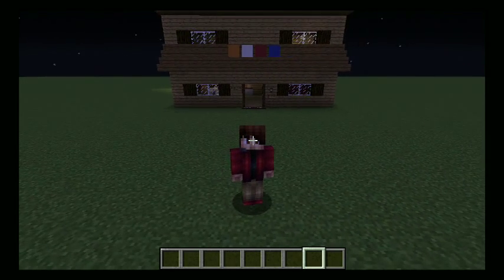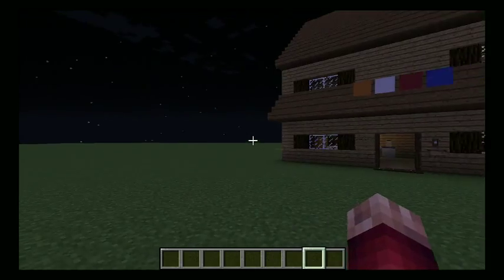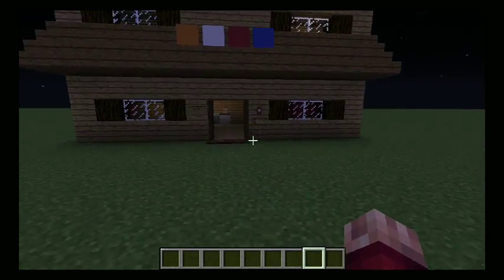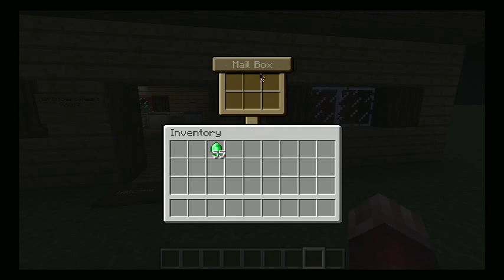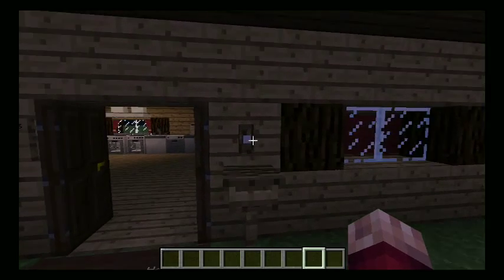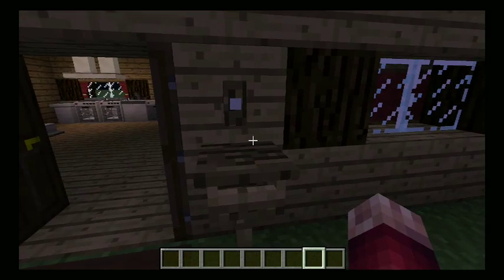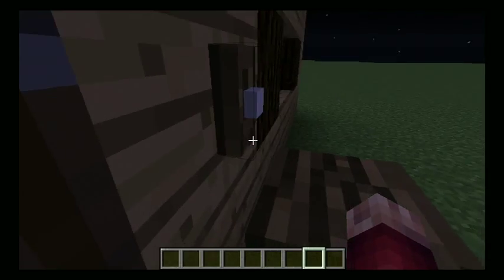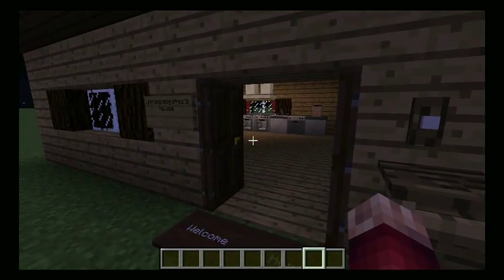Let's go check it out. Already, as you can see, we have a custom mailbox right there, and then you have like a doorbell right here. I don't know what the sound is, so I guess it's just like a notification that pops up on the screen.